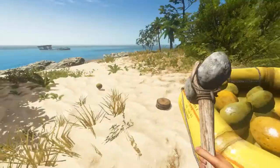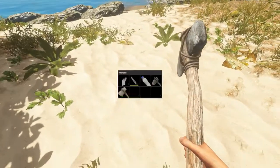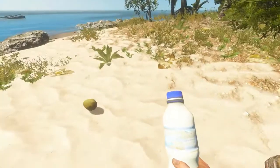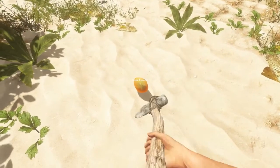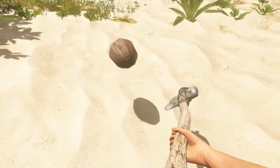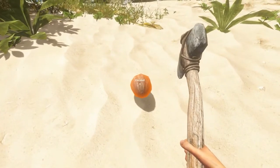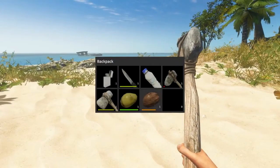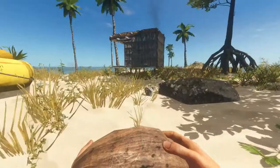Whilst we're talking about coconuts, we've got our lovely bottle of water here but that's not going to last us forever. Hydration-wise, if you take your axe and smack a coconut - there we go - you get a coconut flask. It goes from a green coconut to a normal coconut, and then if you smack it again you get a drinkable coconut, which you can pick up and actually gulp down. Very useful.